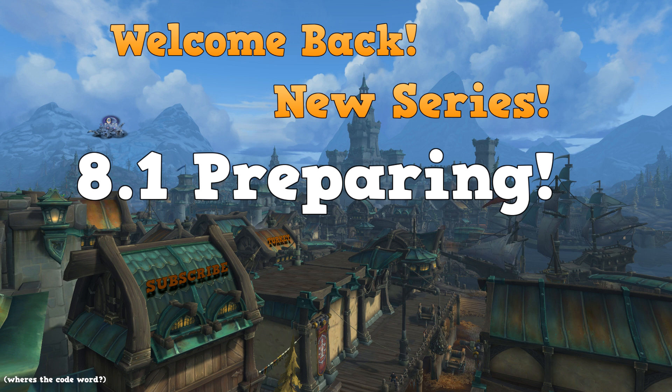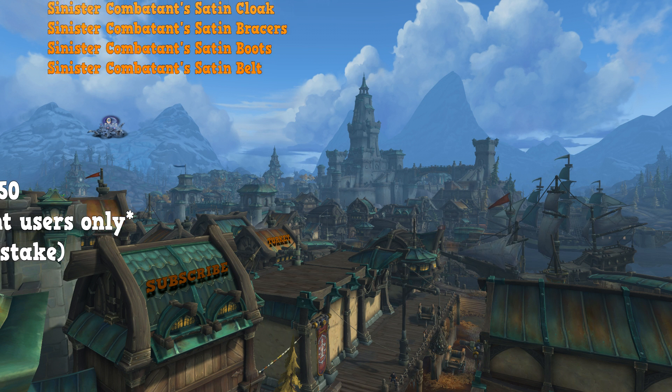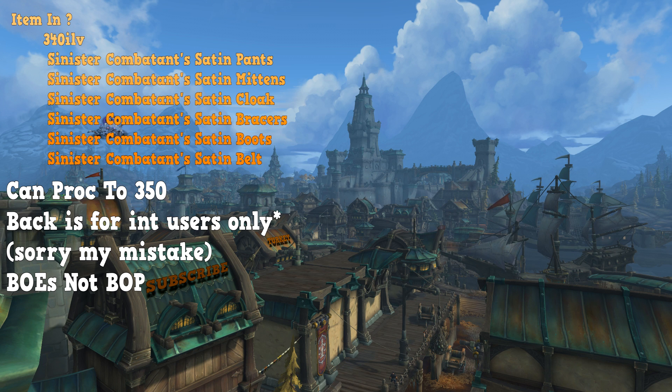Some things cannot be sold — it's more about putting them on the auction house to get more gold out of it. So let's go over tailoring. First and foremost, you can make Sinister Combatant's gear. Sinister is bound on use and you can sell these on the auction house. They're called Sinister Combatant's and can go up to 350 — they're 340 currently but when you proc, you can get to 350, just like in the previous season. There are pants, mittens, cloaks, bracers, boots, and belts.